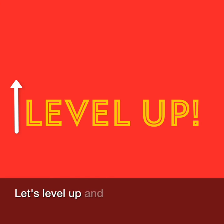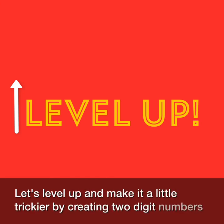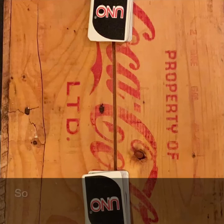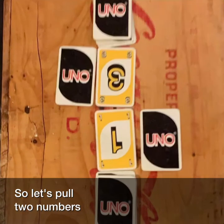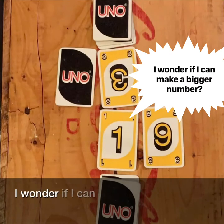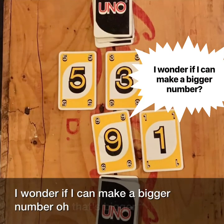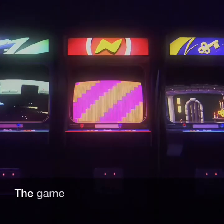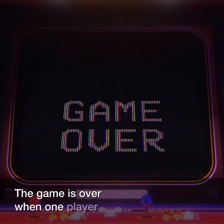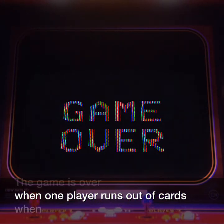Let's level up and make it a little trickier by creating two-digit numbers. Pull two numbers and see if you can make a bigger number. 91 wins. The game is over when one player runs out of cards or when you feel you're done.